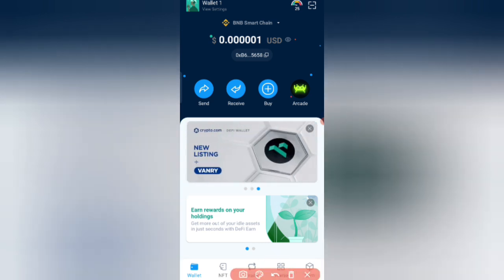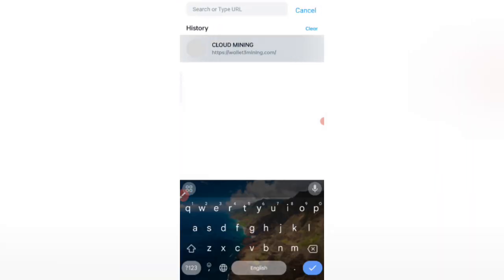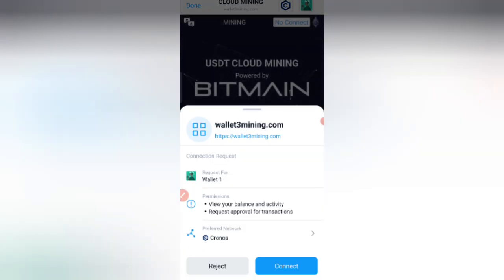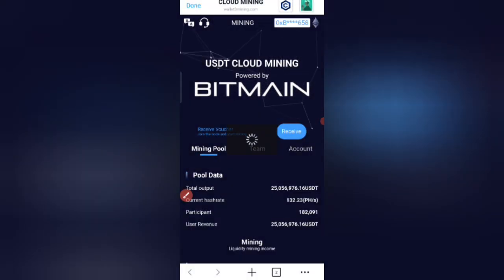After clicking on the browser option, you can search and paste your link here. Then click on the connect option.